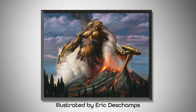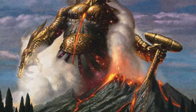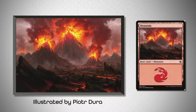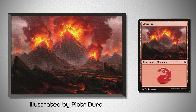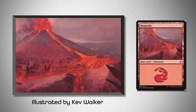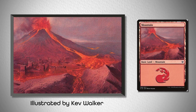Next up, we've got Purphoros, God of the Forge — another mono-red commander. There wasn't much that we needed to match with him, at least not for his standard framing, simply because there are so many different types of mountain that can fit. But I settled on this mountain from Jumpstart because of how much it emphasizes the eruption of the volcano and the smoke billowing from its peak. However, I also liked this mountain from Commander 2016, illustrated by Kev Walker, that has lava flowing around a city, which lends itself thematically to the aesthetic of gods living among the people.